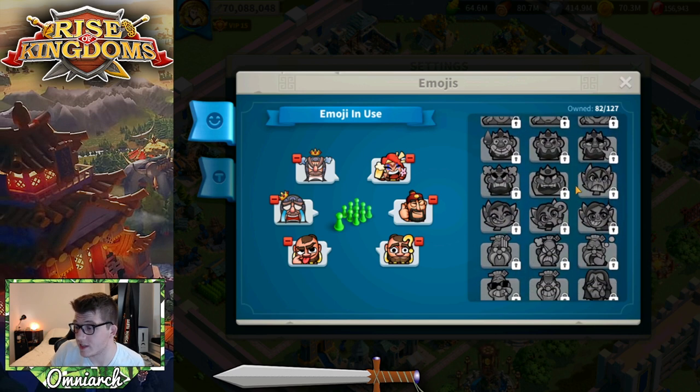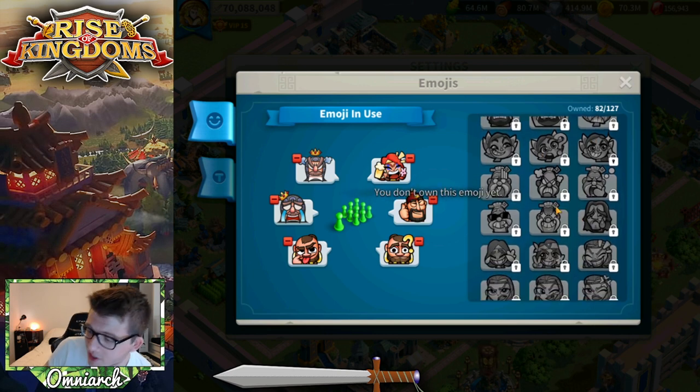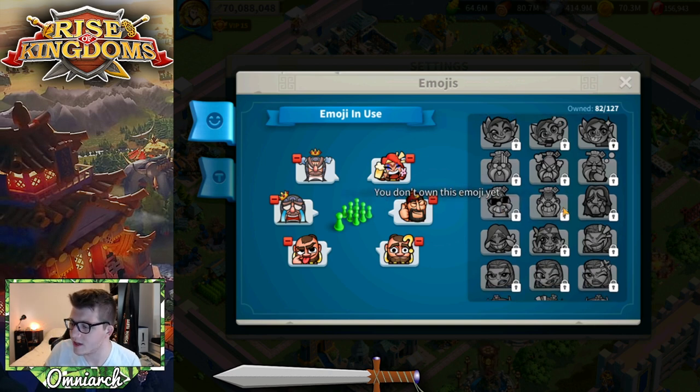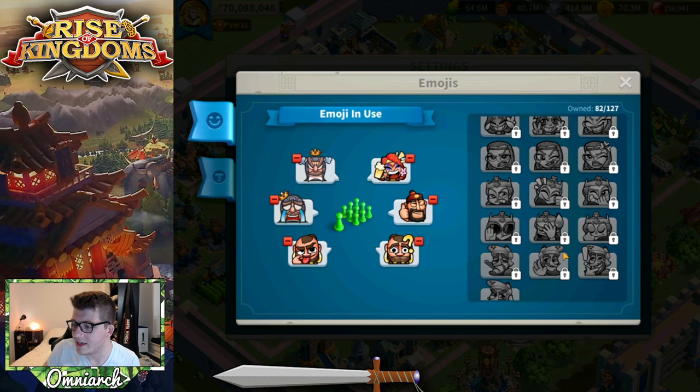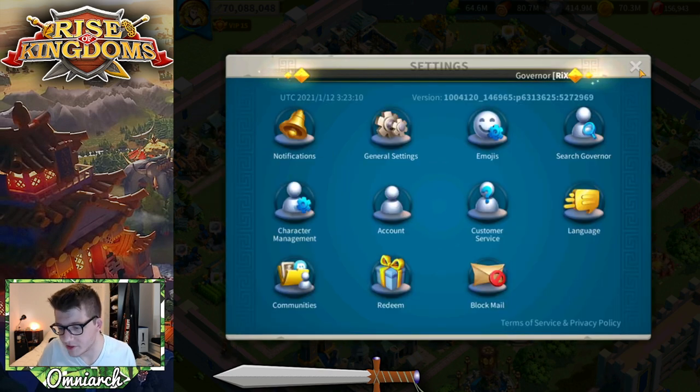I don't have all the key arrow ones. I definitely missed out on some of the Joan of Arc ones, which I'm really upset about — I really like the Joan of Arc crying emoji. I also don't know how I missed out on gold tooth Sun Tzu. That's kind of a bummer, but it is what it is. Maybe one day I'll have a way of getting them again. They're just emojis, right?